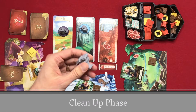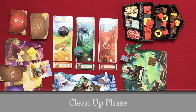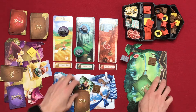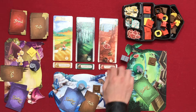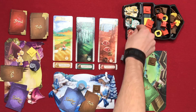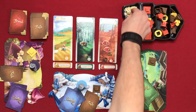Now we move on to the cleanup phase — you pass the first player marker clockwise, make sure you have all your cards back, return your pigs home, and refill all the locations with another mega resource. So for example now there are six brick at that location.